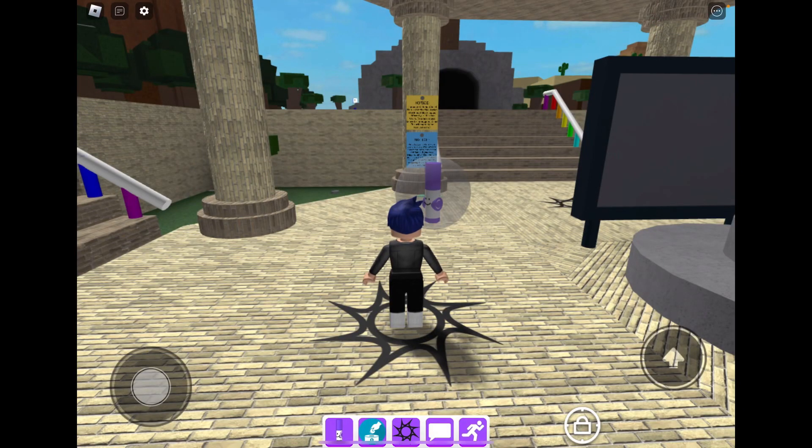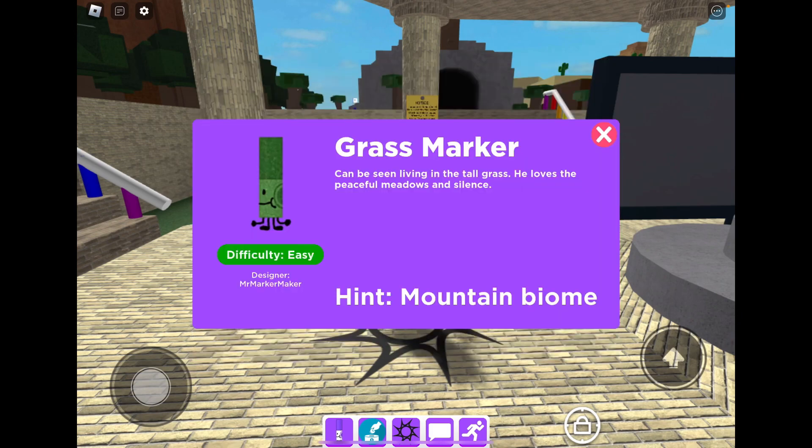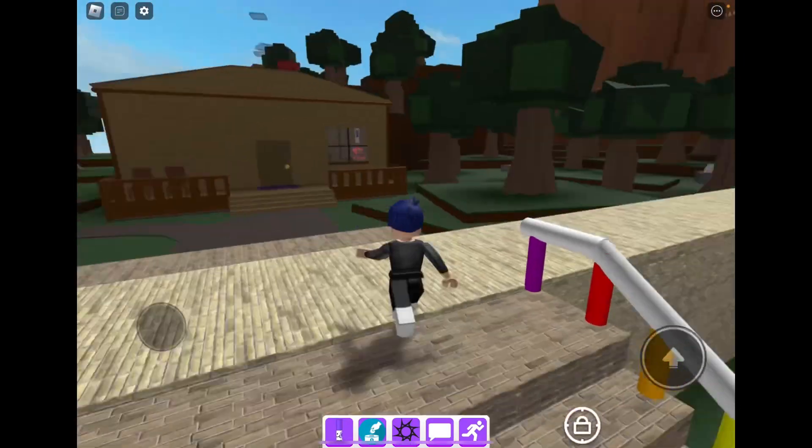In this video I'm going to show you how to get the grass marker. This marker is really easy to get — what you want to do is head over to the mountain.